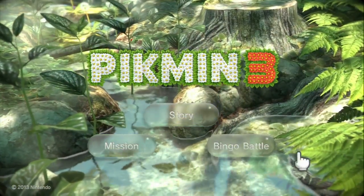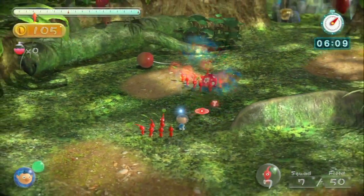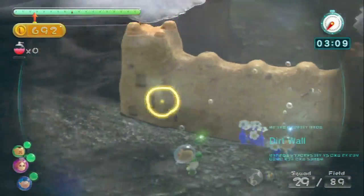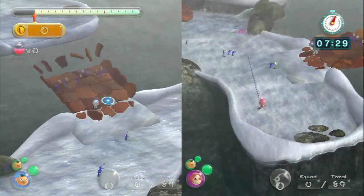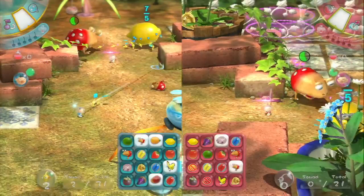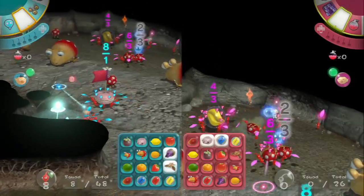Pikmin 3 has a bit to offer outside of the story. First is Mission Mode, which lets you replay boss battles or venture into all new maps to try for high scores, gathering items and fighting enemies. With a limited amount of time and small groups of various Pikmin scattered across the map, each challenge can take a few tries before you find an optimal solution. A second player can join in as a co-op partner in Mission Mode, or you can fight against each other in numerous bingo battle stages. Each player is given a bingo card of items to find, and whoever gets four in a row wins. And while Pikmin might not seem like a go-to versus game, it can be surprisingly fun and competitive.